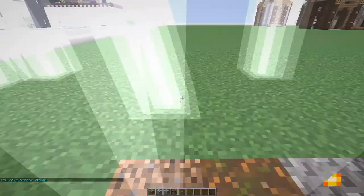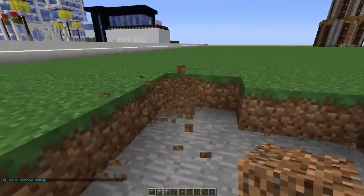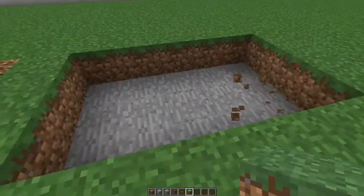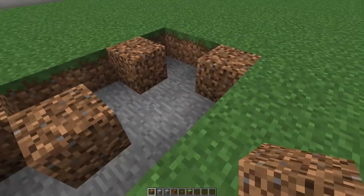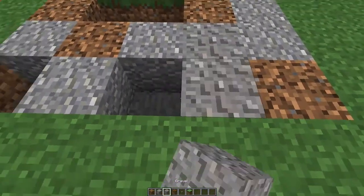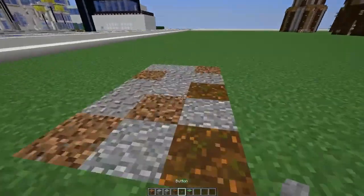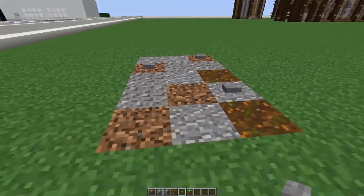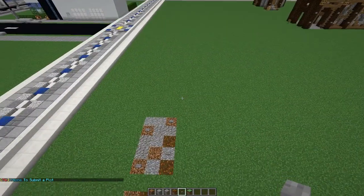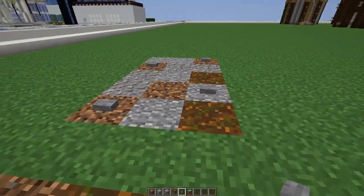All you really do is dig a hole any size you want your path or road to be. We'll do it three wide and just randomly put some blocks in. This is coarse dirt to stop grass from spreading onto it, some andesite, some gravel, and a couple of pieces of podzol just to make the path up, and of course the trusty button that looks like a pebble.